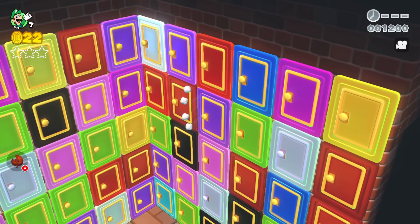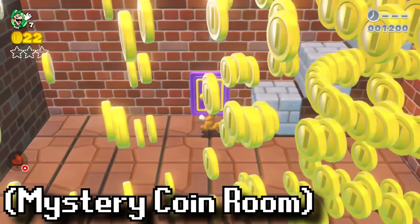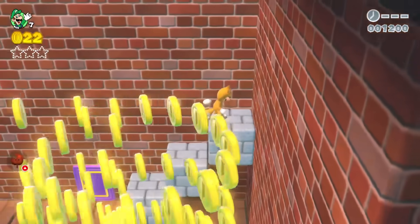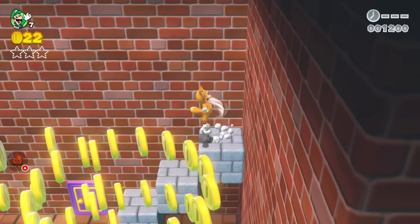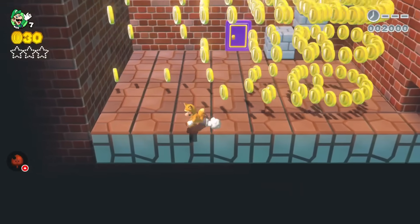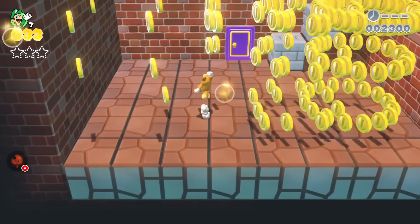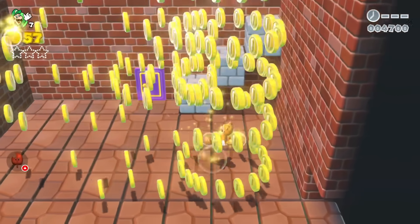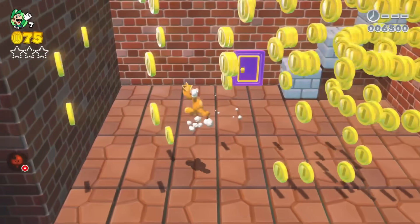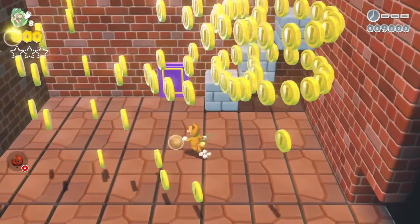Luigi goes into the purple door and arrives at the mystery coin room, where coins are flying around in all kinds of weird shapes. These are coins arranged to move in circles — as you move to the right, there are more coins in each circle, and some move in different directions. It's a cool way to see how coins can move, and it's also a nice spot for Luigi to collect coins and get another life.